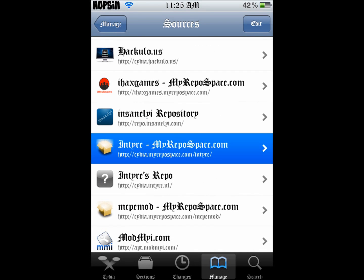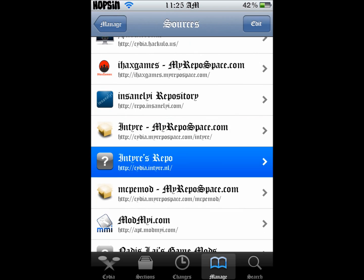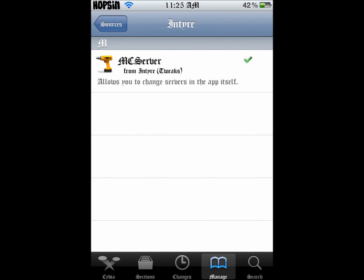Once it's added, you're going to go inside and there's only one package. It's called MC Server, and this allows you to change the server in the app itself.